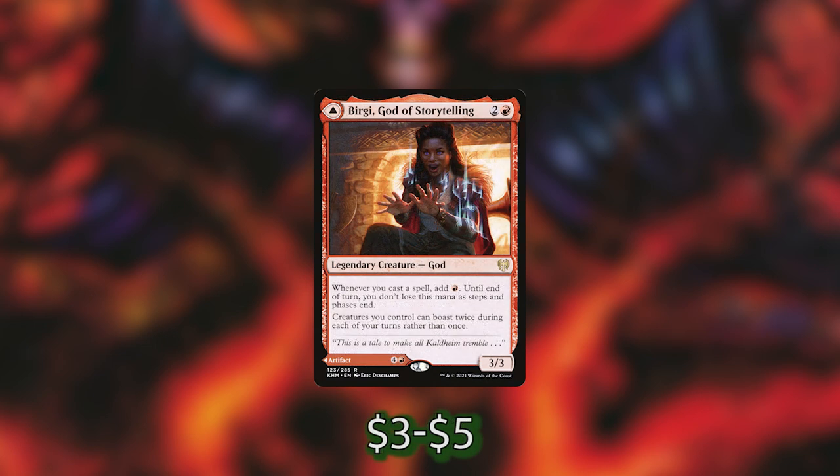And we've got Birgi, God of Storytelling, which is kind of like Xorn at 3 mana. Every time we cast a spell, we make a red mana, so that can lead to some really fiery turns.